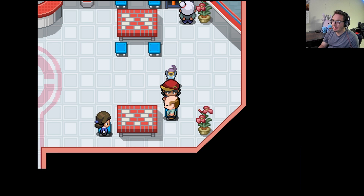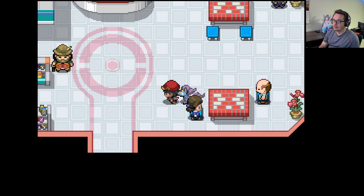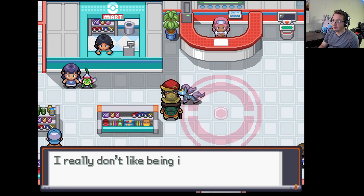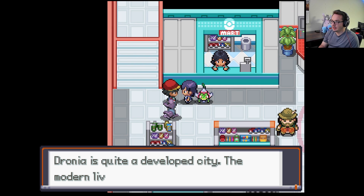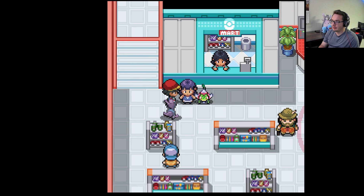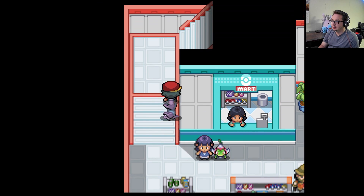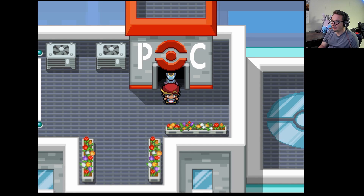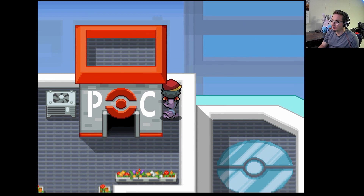They even have a helipad — cool. I kind of want to just run around until it hatches. What's upstairs? Oh, it's the helipad. Why would this be here though? We're not here to do anything fancy just yet anyways, so for now we're just gonna take a look.